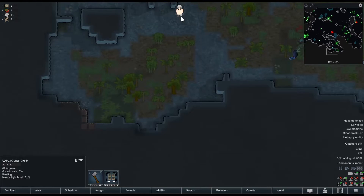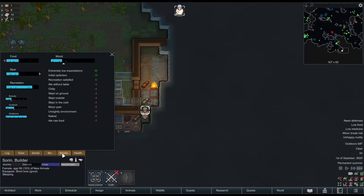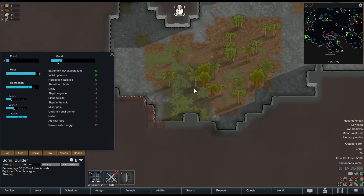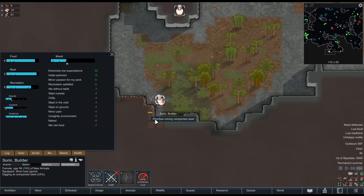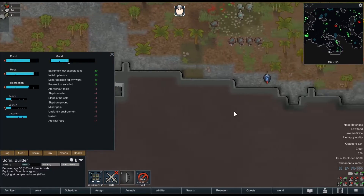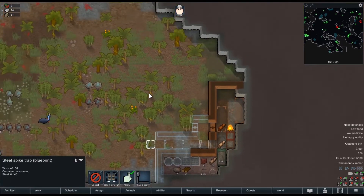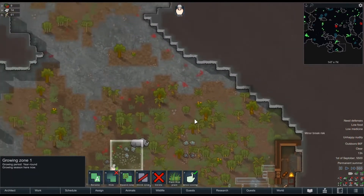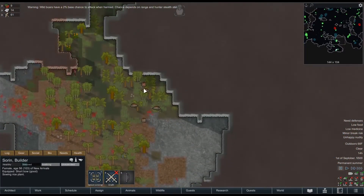The boars are going to help us sustain ourselves a little longer — having extra meat is always a plus. Once he rests up and eats, we're going to put him on mining duty to get those spike traps done. It's morning and he ate. Let's go mine these because Cassandra is going to be sending us something soon. The steel traps should be able to be built now, which is a huge relief. If he plants this rice we should be on our way to getting more food.